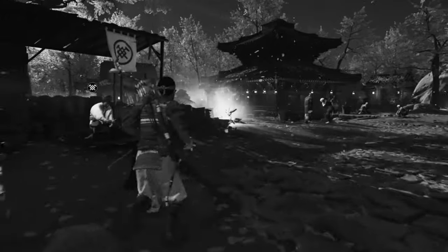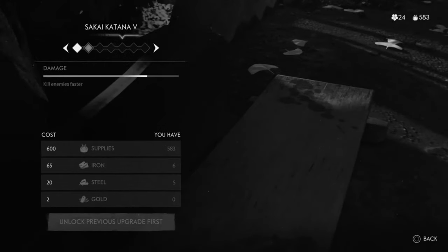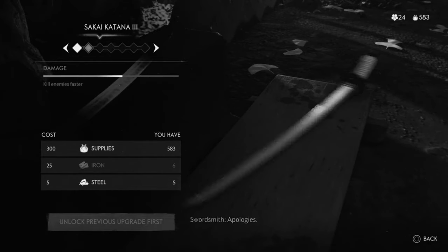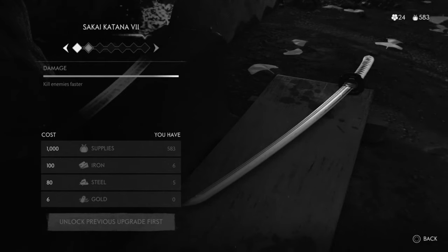So what do you need gold for? The requirement is your Katana upgrades. As you can see at the bottom of the upgrades you need gold. This is a total of 13 pieces of gold and like I said you can only get 10 in Act 1.